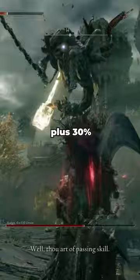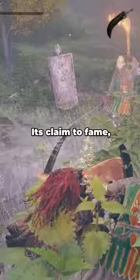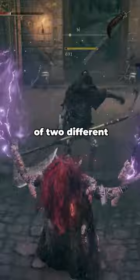The Star Scourge Greatsword can be found near the middle of the game after beating Redan. It deals plus 30% damage to gravity-type enemies and has a phenomenal weapon skill in Star Color Cry. Its claim to fame however is that it is actually a paired weapon, allowing you to dual wield colossal swords without having the weight of two different colossal swords in your hands.